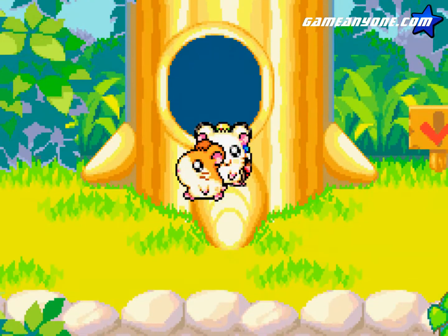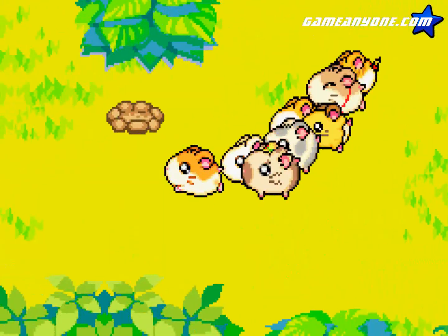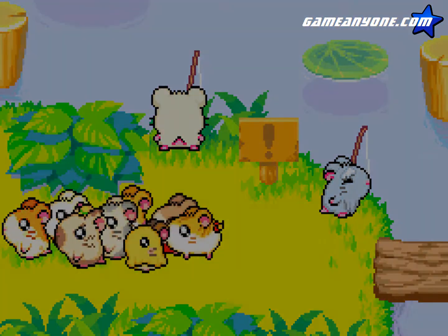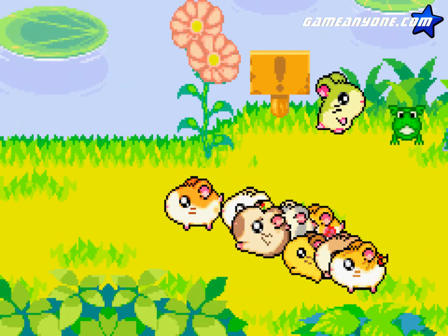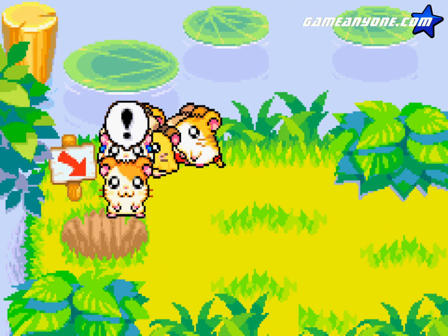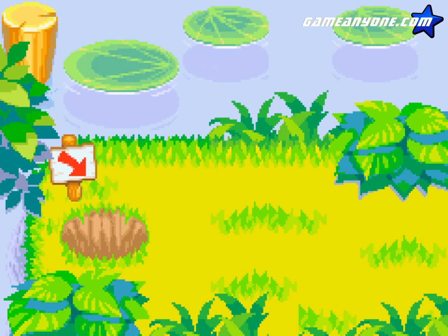That basically finishes up everything we can do here in Sunny Peak. I might have to come back later for maybe some stickers exclusive to this area, but other than that there's nothing really else to get here. We've gotten all the hamsters we can invite here and pretty much cleaned out the rest of the area. So next time we will explore a different area. This is Solomon of the Stars, signing off — have a good day. Go back to the clubhouse.